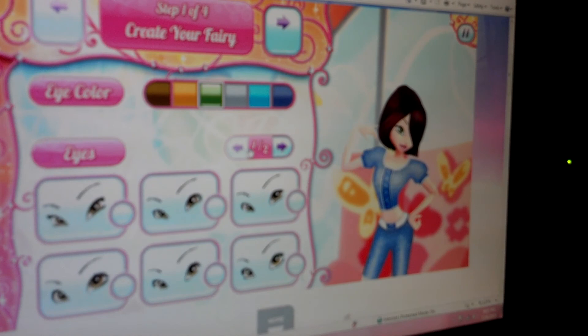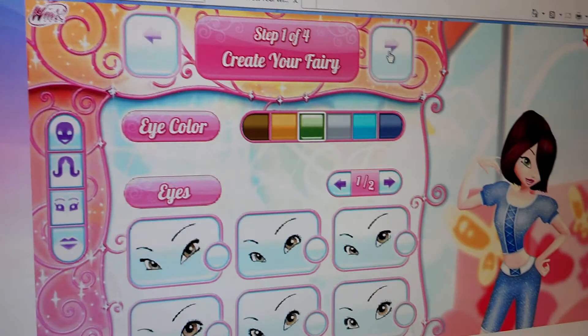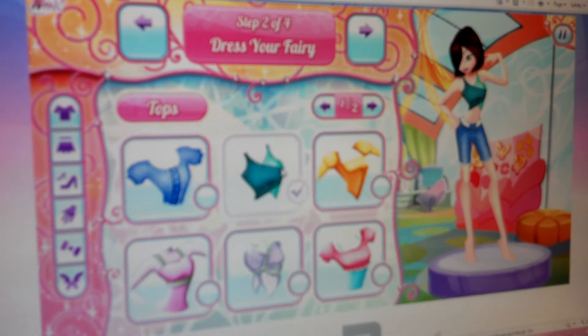Create. Step 104, creating my fairy. I don't know if I'm going to record all this, but I'm going to record doing my fairy. Oh, that's Gold Believix. That's Gold Bloom. That's really fun.